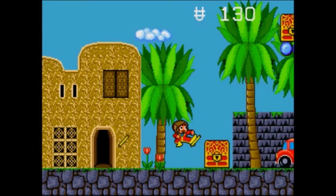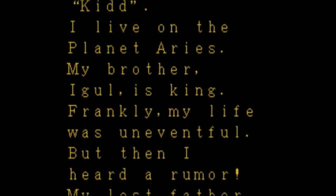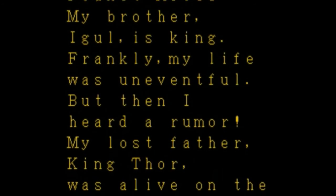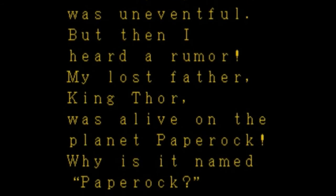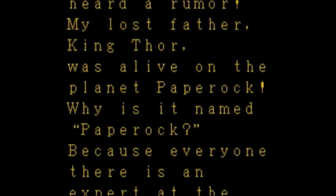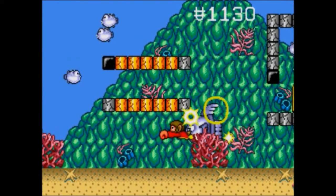The game's plot was nothing special, a common trait of many side-scrolling adventure titles from around that time. You play as Alex, who lives on Ares, a planet which is controlled by his brother King Igul. After hearing a rumour that his long-lost father, King Thor, is still alive on planet Paperrock, he travels there to look for him. The world's stages are varied, offering a number of collectibles and hidden areas.